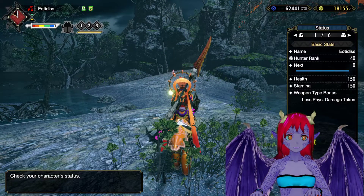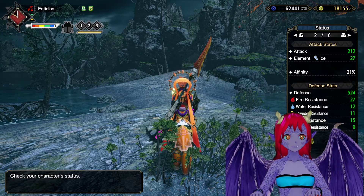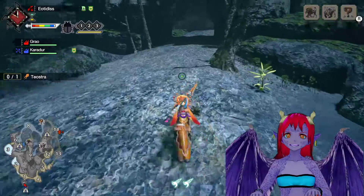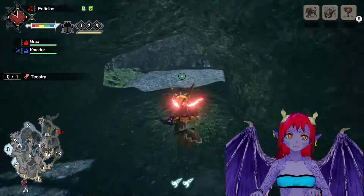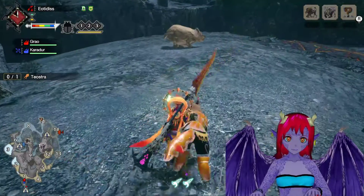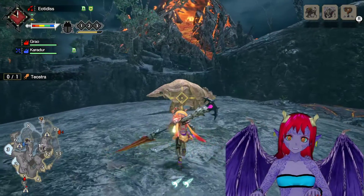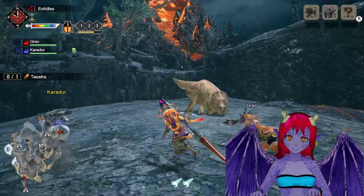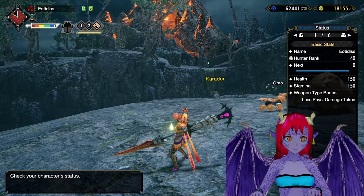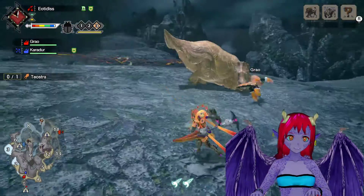With all of my stuff, I am now at 524 defense. Nice. I'm at 502 and a blistering zero fire. Wait, I want to get some orange essence. Let's see if that changes at all. 551 — so it gives me like 20 defense for the orange essence.